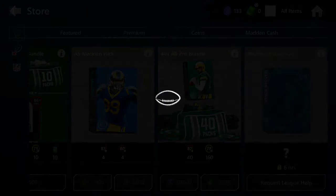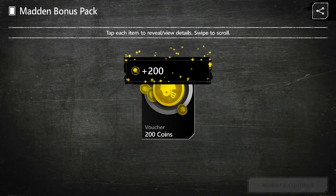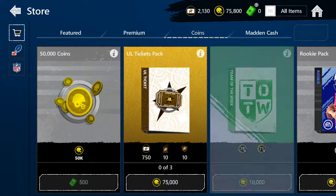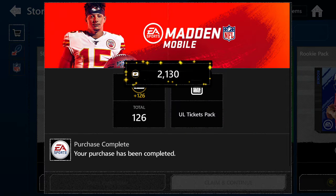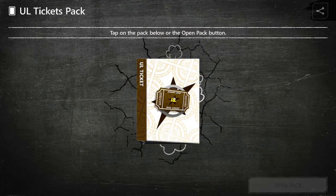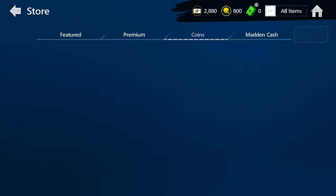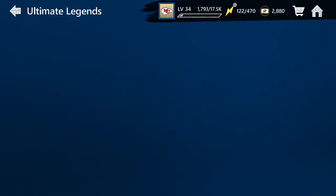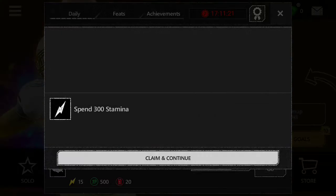I'm going to go ahead and get my 100 stamina and bonus pack while I'm in here. Maybe I'll get some more stamina and then do some events. I have bought the one that's worth gems before — it's a lot better than this one. Get some of the daily cool stuff.